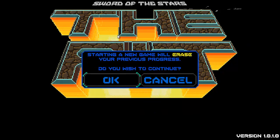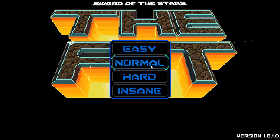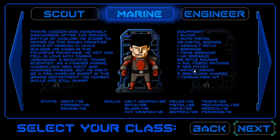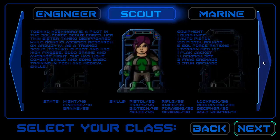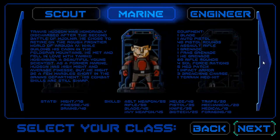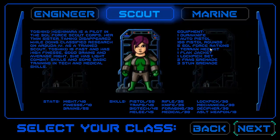New game — keep it on normal for now. You basically have three classes you can pick from: Marine, Engineer, Scout. I'm going to go ahead and do the Scout. Got the starting equipment there, got good pistol skills, which from what I can tell by playing for 15 minutes, pistols are pretty crucial.